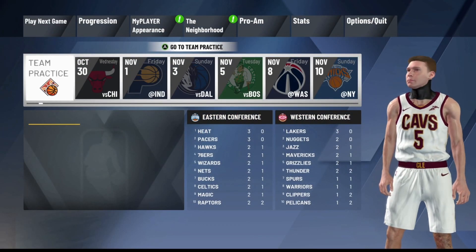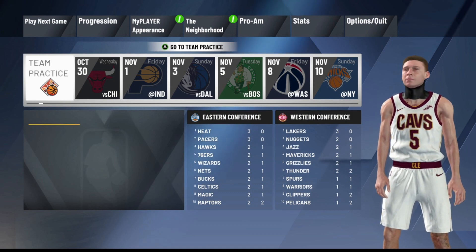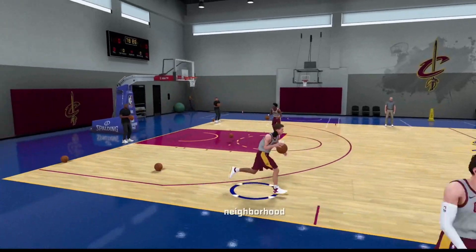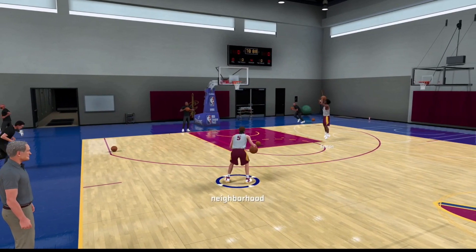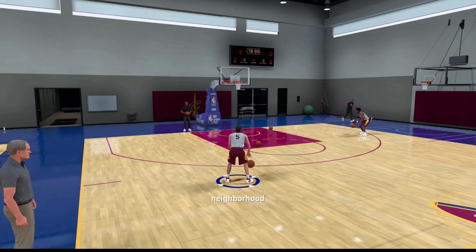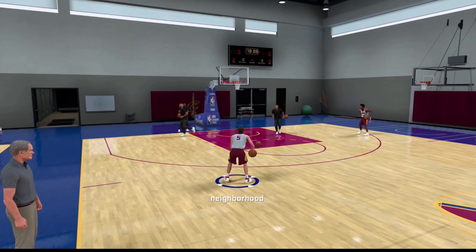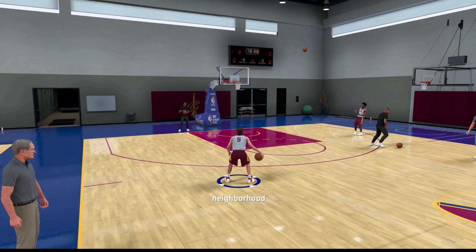I have another practice available and this is going to be double badge progress once again. Go ahead and load this team practice up. Once the practice loads, if you have the ability you can pick your own practice, but if you wait for the coach to start it, that's how you get double badge progression. I'm going to show you guys I'm still going to get badge progress the second time around — this is how you spam badge progression and VC all in one banger glitch.